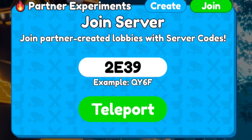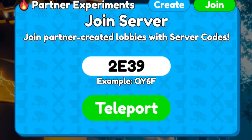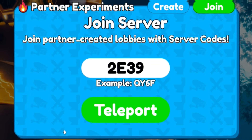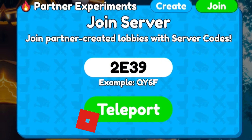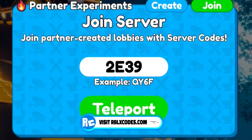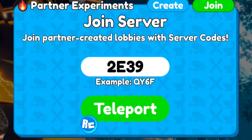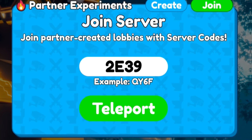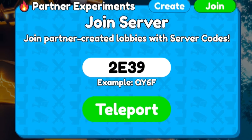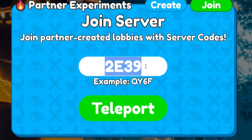A little note about these codes: the lobbies and servers aren't always permanently open, so you're going to have to be lucky when you redeem them. If you want to find codes as soon as they come out, I recommend joining Toilet Tower Defense's Discord server, going to the YouTuber video channel, and looking for live streams to find a partner who has made a code. Also make sure you're subscribed with notifications on so you never miss codes for this game.